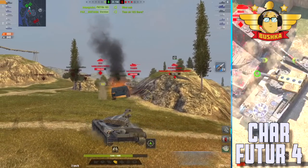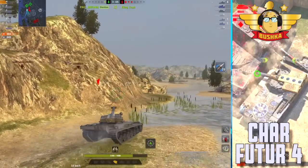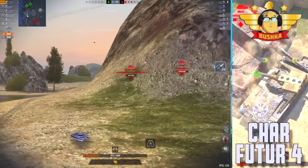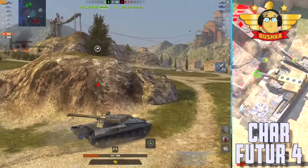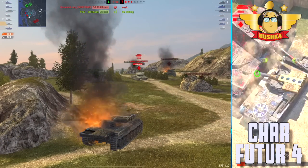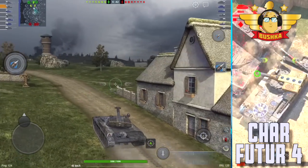I'm running a different loadout than most people would. I'm running the dispersion mod to take it all the way down, and the shell velocity buff, because you need to snipe. It's already very good at on-the-move shots, but what it's not good at is taking any kind of incoming fire. The armor profile is so ass, and it needs light tank camouflage — it's screaming out for light tank camo.